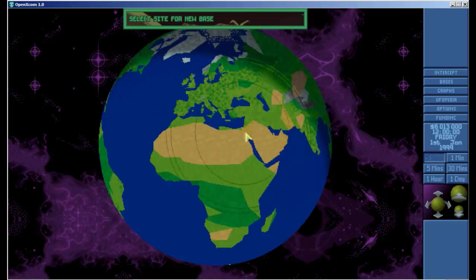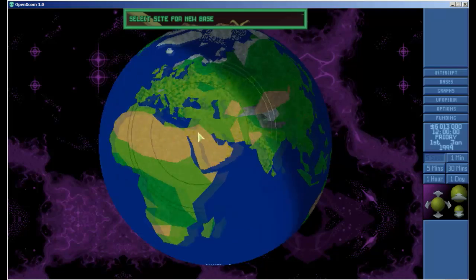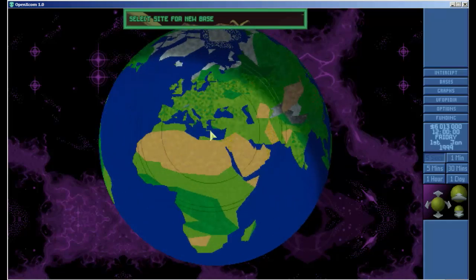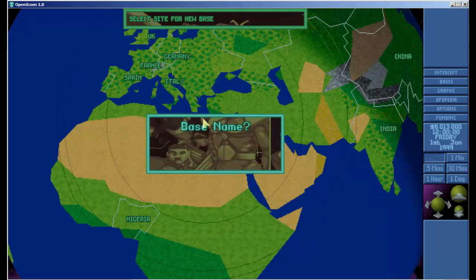One of the most standard tactics when setting up your first base is to get good coverage on Europe and Asia, or maybe just cover Europe. You'll eventually want enough bases to cover most of the globe — you can do that with five or six bases. I'm going to go ahead and plot this down in Cyprus, and we'll name the base Cyprus One.